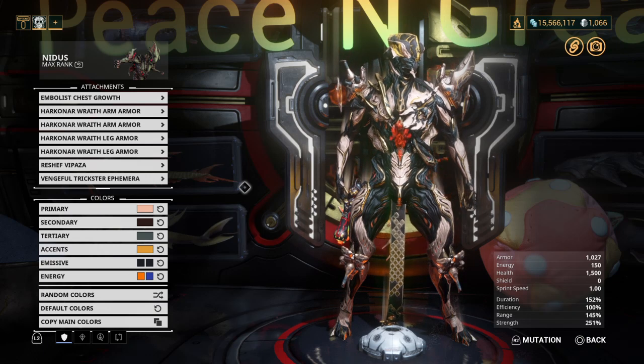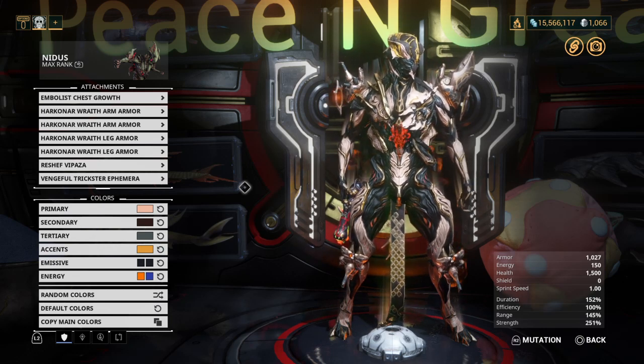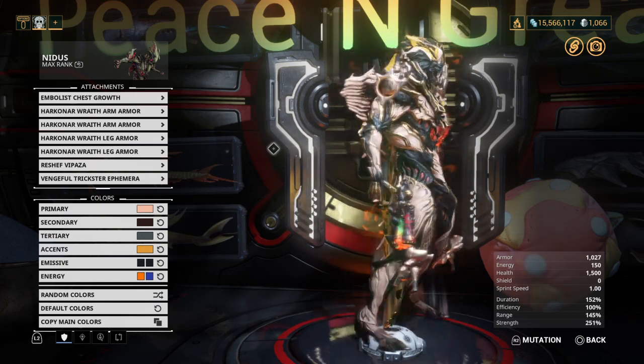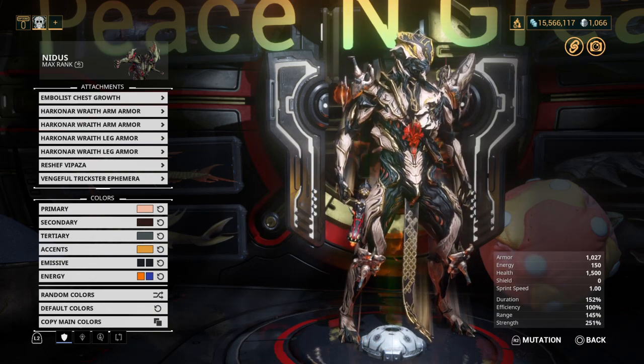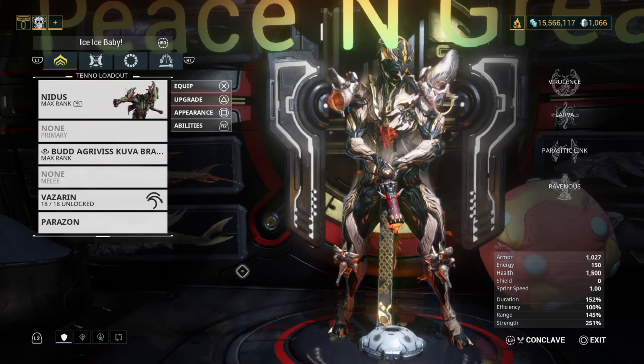Last but certainly not least, we have Vengeful Trickster, which is a radiation ephemera — you'll need a radiation progenitor to get a chance at it. While this ephemera is not obnoxious, it suffers from going too far the other way: it's barely noticeable. If I go to the trouble of farming an ephemera, I'd like it to be noticeable on my Warframe. There's nothing really obvious going on — it doesn't even look like an ephemera is equipped. If you look closely at the ankles, hands, and back of the head, you can just see a little bit of energy flowing upward, but it's very vague and hard to see.